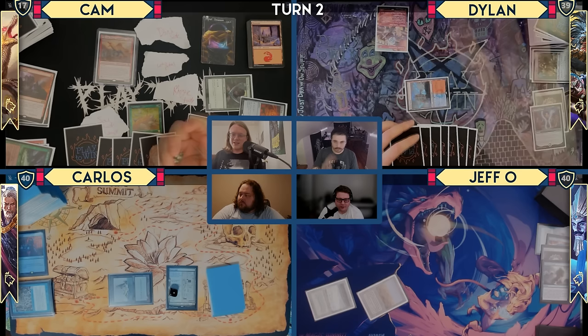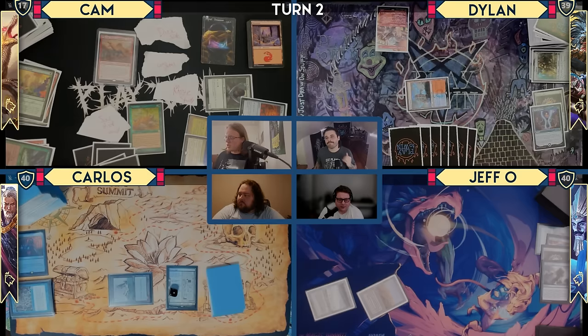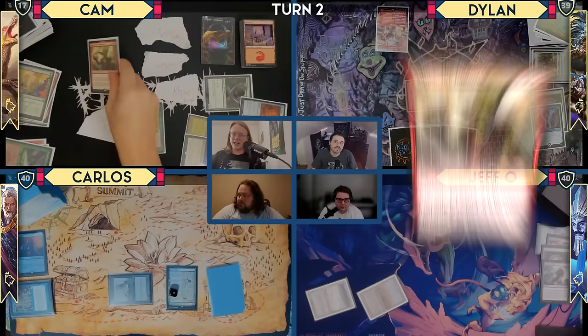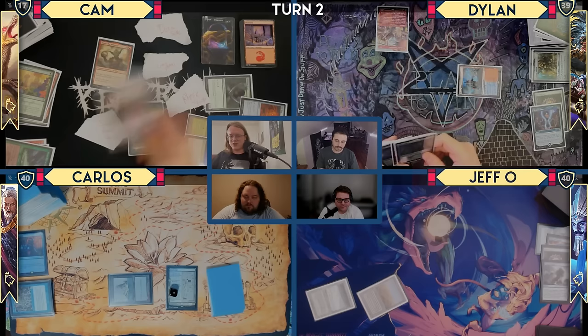Boom — Utopia Sprawl, gone. Exile Etali and make a ton of red mana. I can only use it for creatures, so cast Squee. I will exile Squee to Food Chain. I will recast Squee. I will make infinite creature mana, and I will cast Etali infinitely and exile him infinitely to recast him infinitely to exile all of your decks. And now you guys lose.